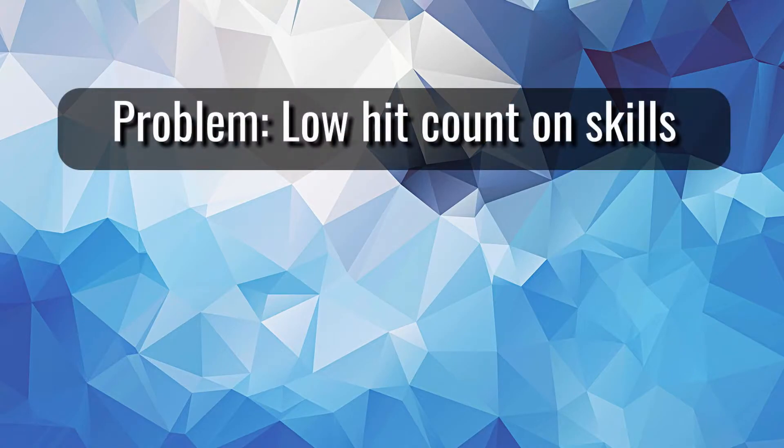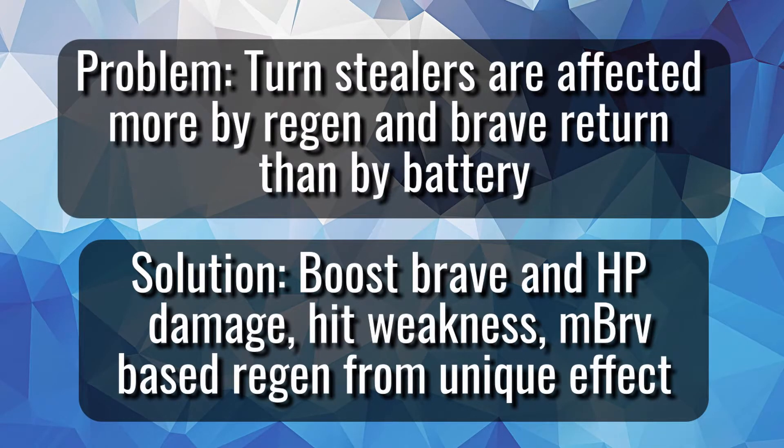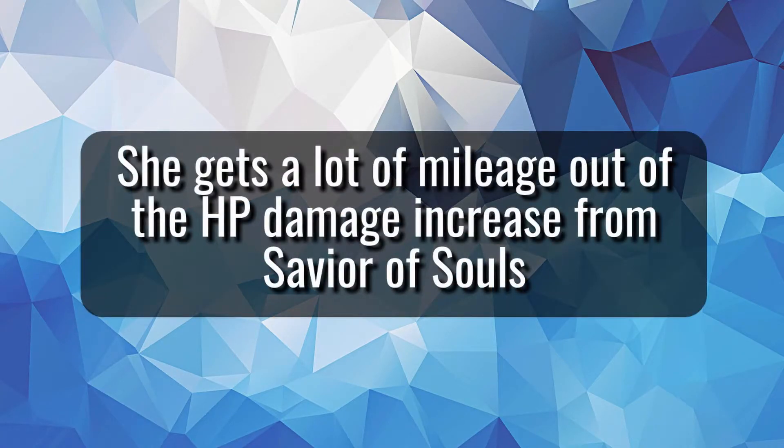There are two main gripes I had with Lightning that are for the most part alleviated thanks to her new gear. The first issue is she has low hit counts on her base skills — both only have 3 — fewer compared to Squall, Arden, and Noctis. However, because she can hit weakness and her Lufenia armor lets her break the single hit damage cap by 15%, it helps make up the difference. My second problem is one all turn stealers have — they're more dependent on brave return and regen effects than being batteried by allies. Lightning's had regen in her kit since she arrived, and her LD buff helps even more. Since she can still get 3 or more turns in a row, it can still work out, especially with the HP damage up effect from her LD.